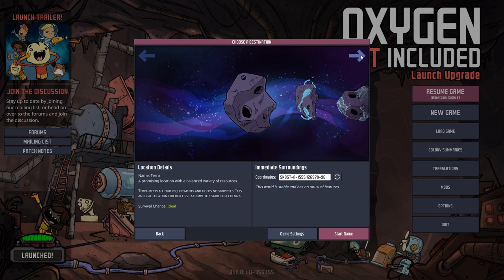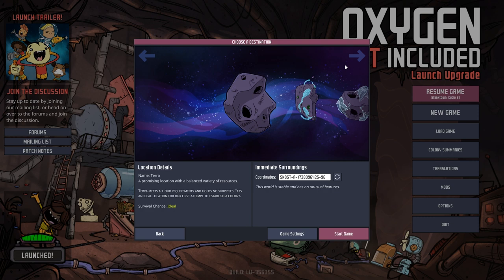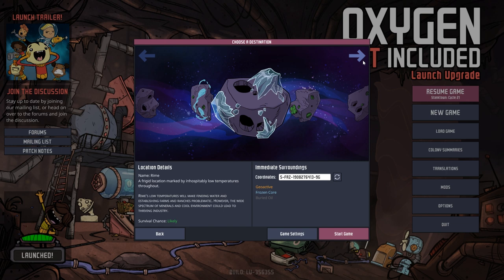Okay, so I can be Terra — promising location, balanced variety of resources. Terra meets all requirements and holds no surprises. It's an ideal location for our first attempt to establish a colony. Oceania: quite stable and resource rich, but the majority of the area is covered in saltwater ocean. Careful expansion and resource usage should lead to a successful colony. Interesting.